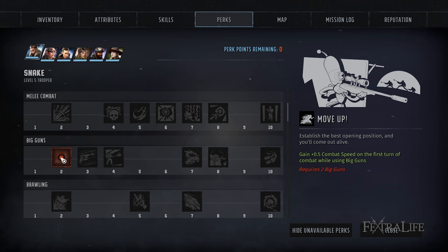Taking a look at big gun perks, Move Up is a great one. This increases your combat speed, making it so you can move with less AP. When using a big gun, your accuracy is usually pretty low, so getting close enough to your target where you have good accuracy is very important. This perk helps you accomplish that, so I absolutely recommend taking it.